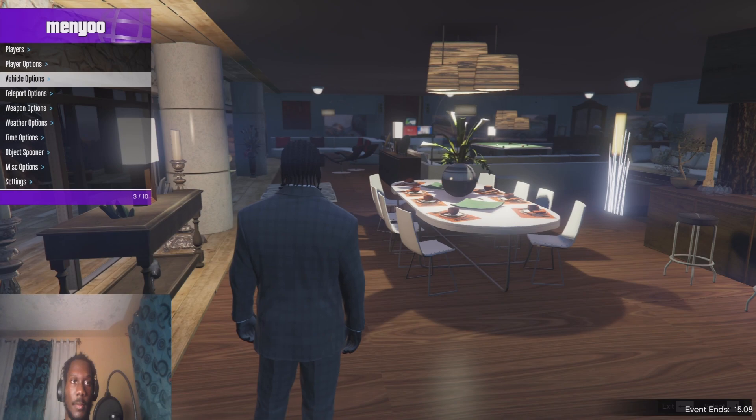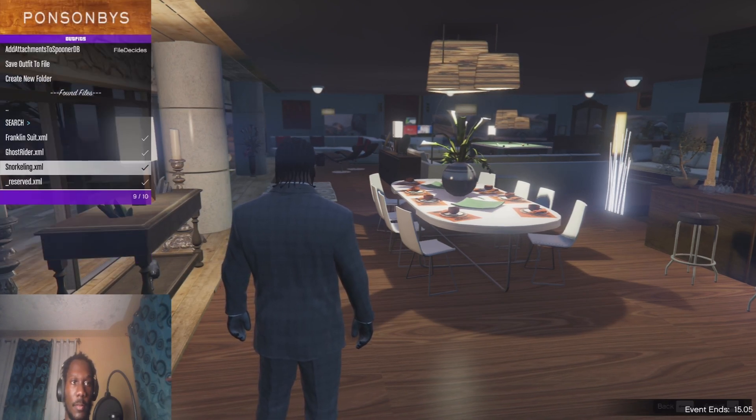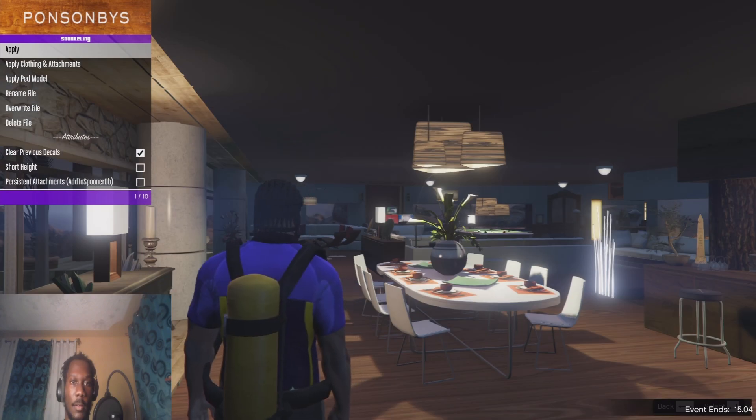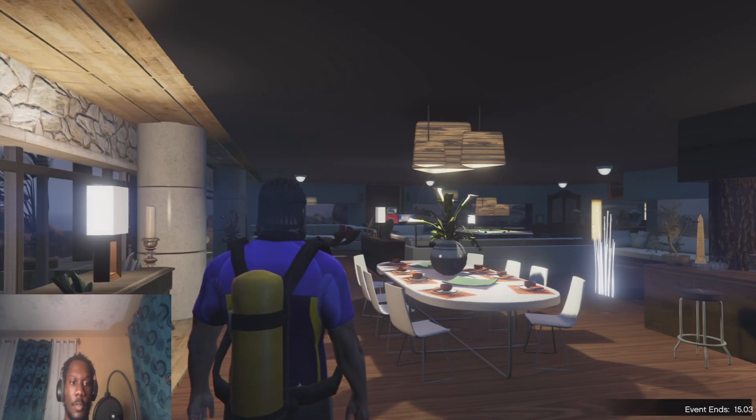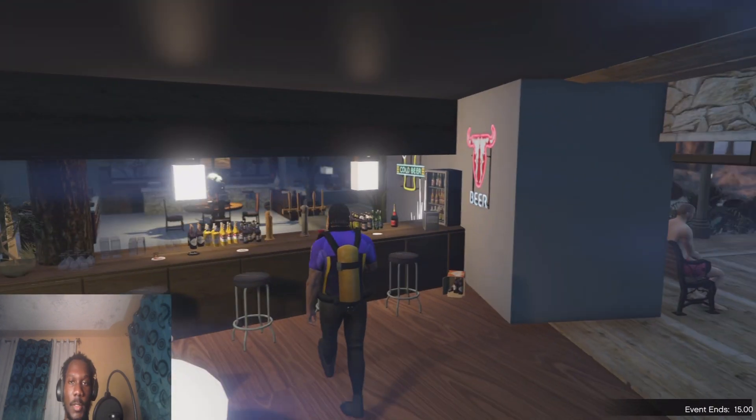Let me change Franklin's outfit — player options, wardrobe, outfits, apply. Yep, now he's appropriately dressed. So this is the bar.